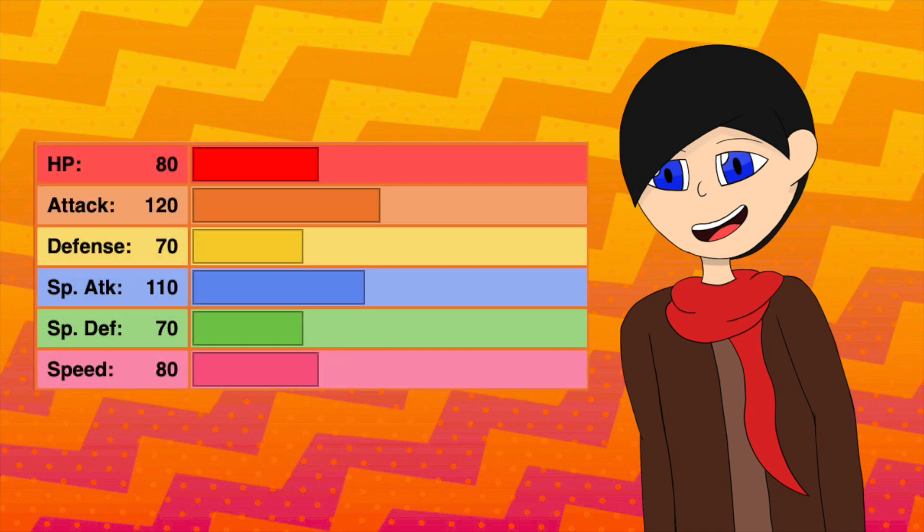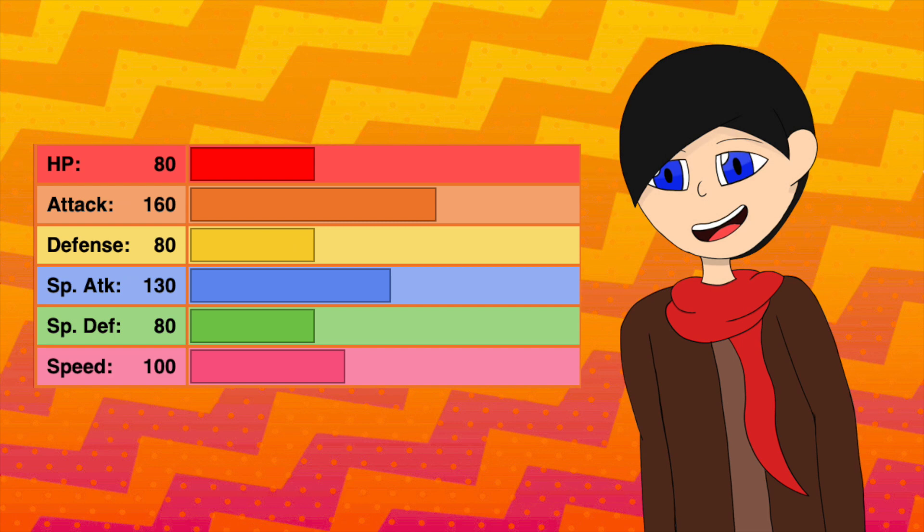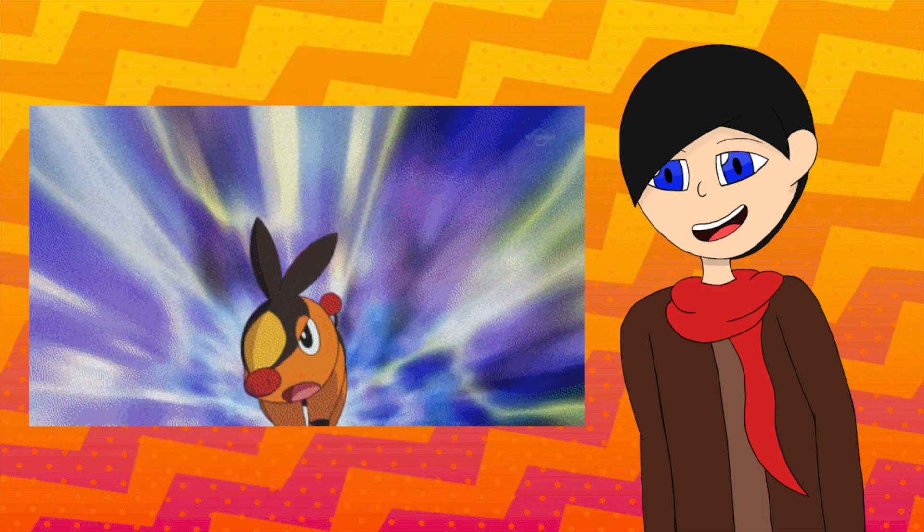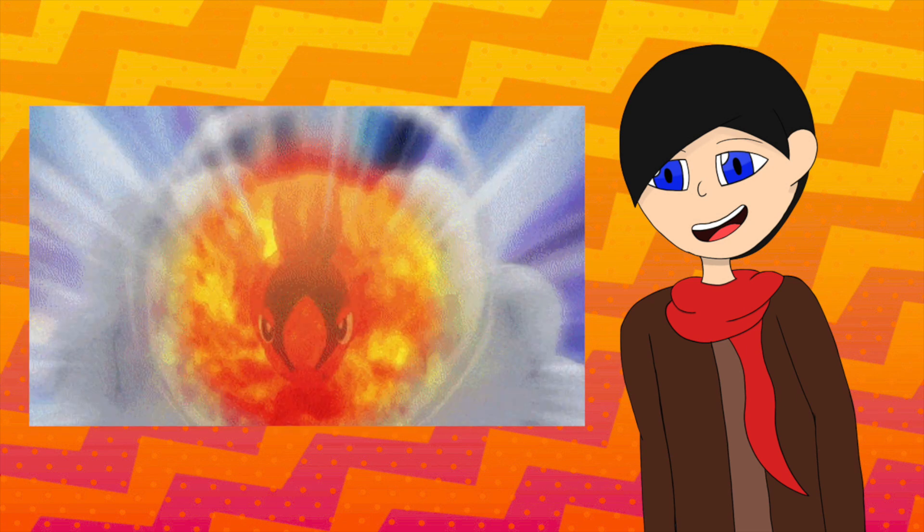With the high Attack and Special Attack stats, and decent Speed and HP stats, it can deliver some really good damage fairly quickly against the opponent. When it Mega Evolves, it gains a large boost to its Attack, Special Attack, and Speed stats to inflict even more damage, while also gaining the ability Speed Boost for increased Speed each turn — which I tended to use a lot, coupled with Flame Charge, to pretty much guarantee going first.